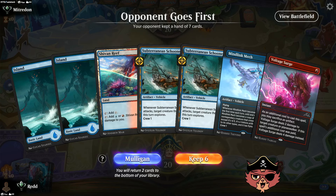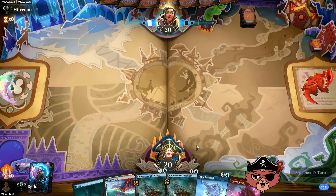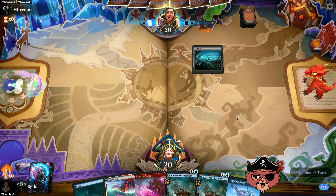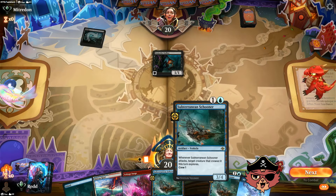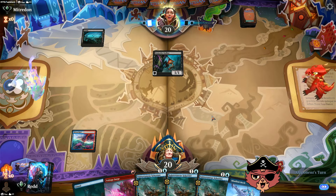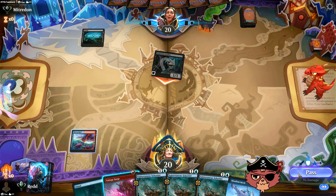No creatures now — we should probably keep it though. 23 land in this build. I'm gonna send the island — there's a much higher chance we get the third mana by the time we actually play Mindlink Mech, and sending anything else could be risky. We want as much as possible to play. That is our third Schooner — I'm gonna go Reef, and now we have Surge open.